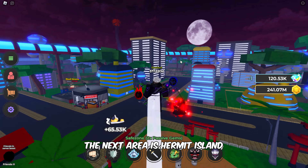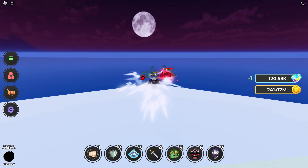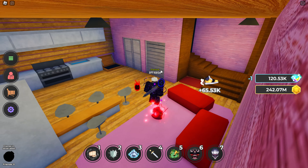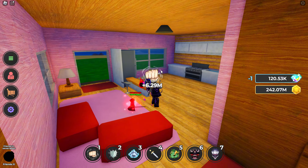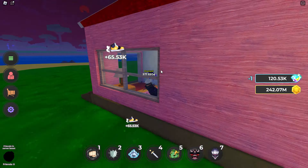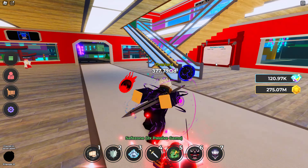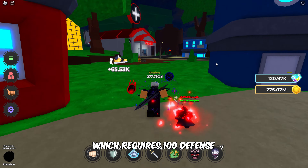The next area is Hermit Island, which requires 1 quintillion strength. Follow me to get there. Once here, get inside the KMA house to train yourself. For defense skill training, your first stop is the hospital, which requires 100 defense. Follow me to get to the hospital.